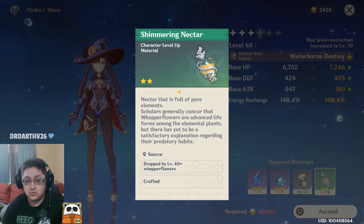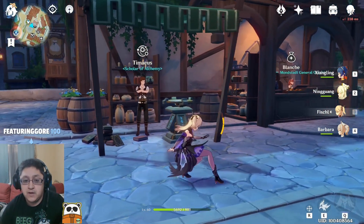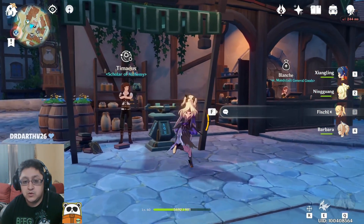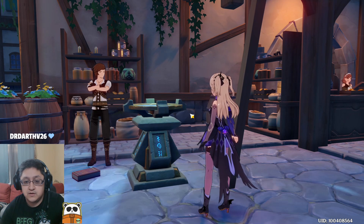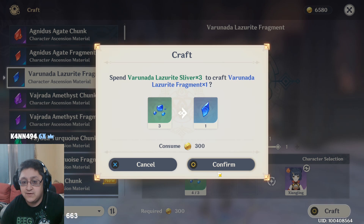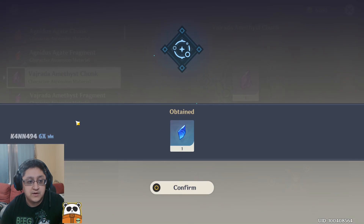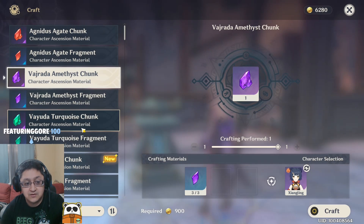I also have to get Whopper Flowers and will ascend those later. Now you're going to need to know how to craft, because crafting matters — you're going to need to take the small fragments that you have and craft them into a larger fragment, and then upgrade those into even larger fragments.